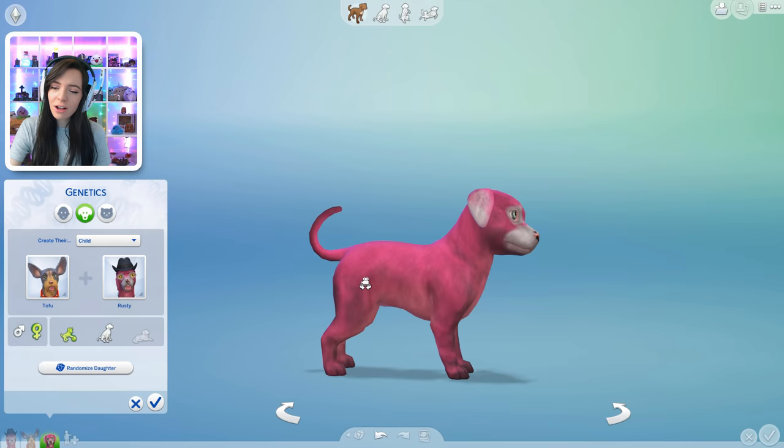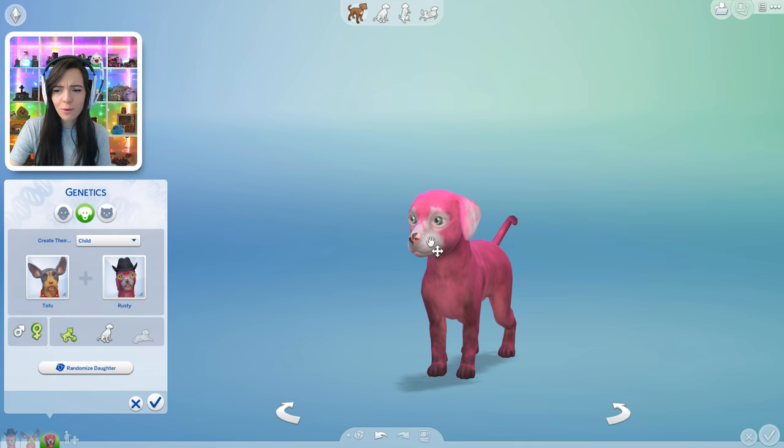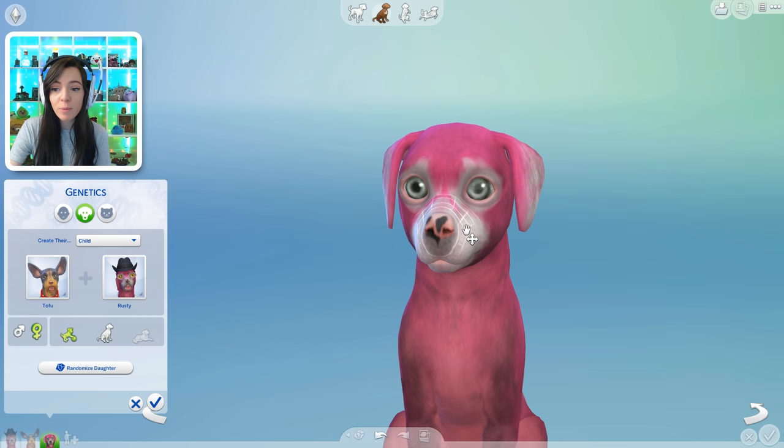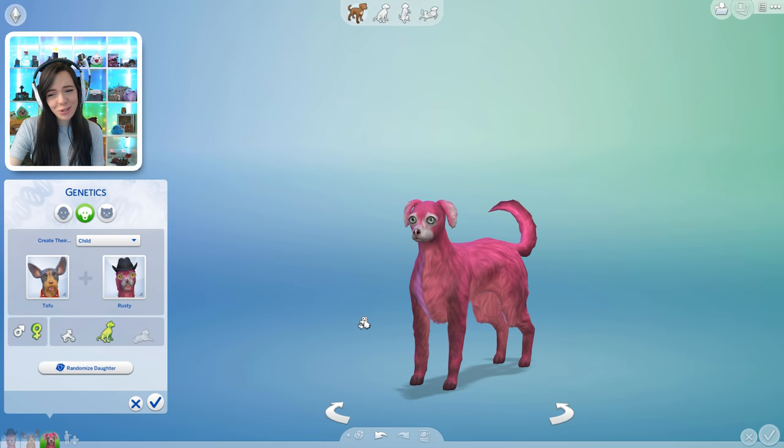Now let's play with genetics. Let's get Tofu and let's get Rusty. This is what they got — this is a cute little puppy and she's pink. Of course she's pink. She got the nose from her dad, she got mostly everything from her dad, but she got her mom's eyes. Thank god — her dad's eyes are creepy. Let's see what she looks like as an adult dog. Oh... I'm sorry to say but she was cuter as a puppy.